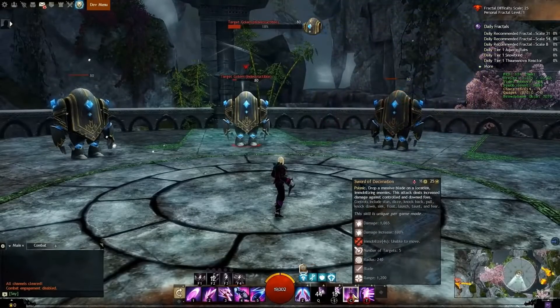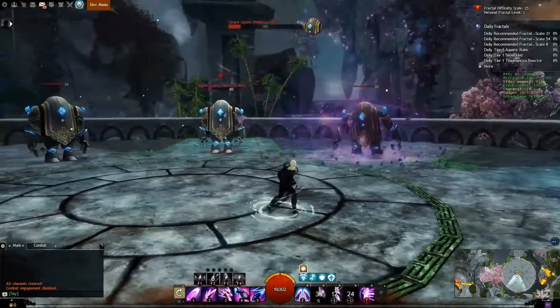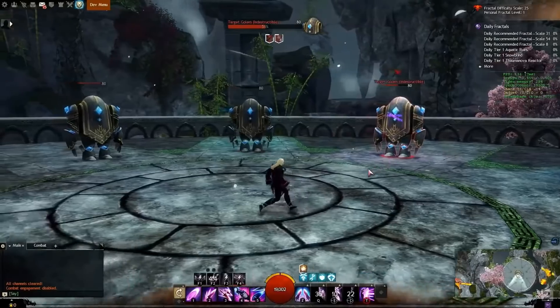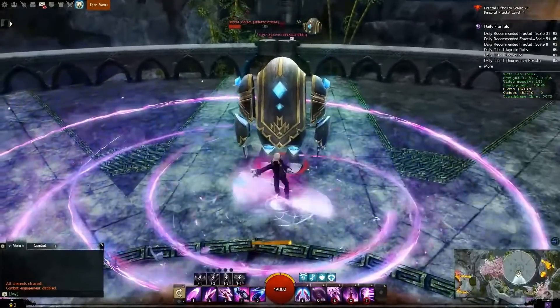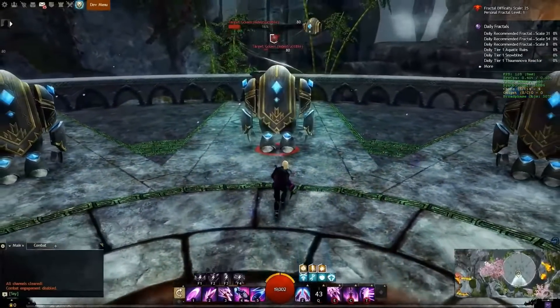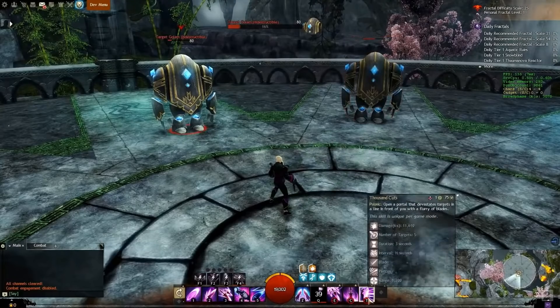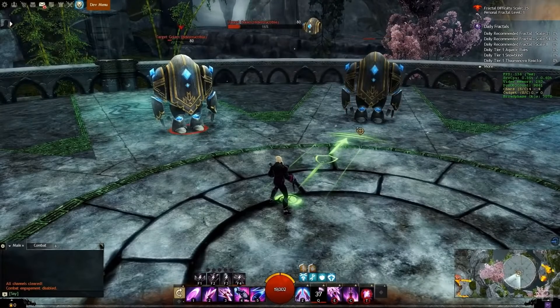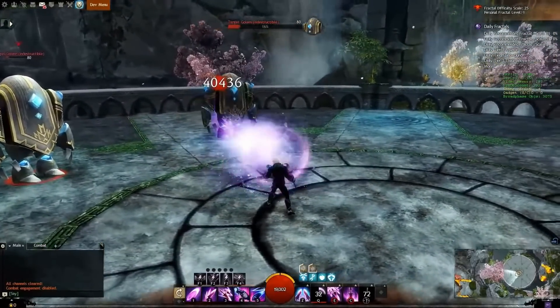Sword of Decimation is a single impact in an area to strategically immobilize enemies. Psychic Force is an area attack around the Virtuoso that pushes enemies away. And finally, Thousand Cuts as your elite skill is a fire-and-forget line-based damaging ability that requires foes to stay in its narrow path for full effectiveness.